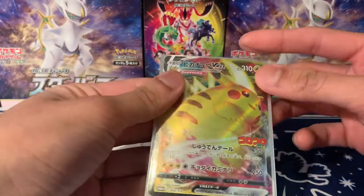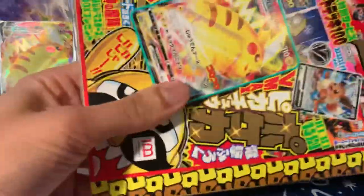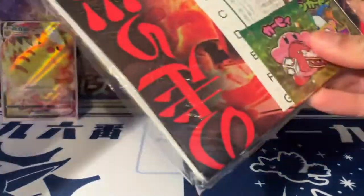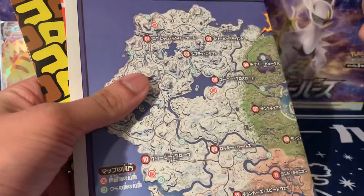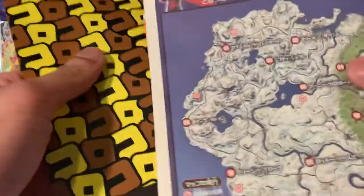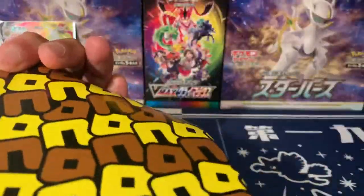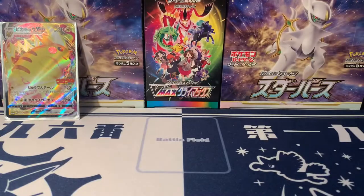It looks quite nice. I think I spotted one print line but that's fine. I don't read Japanese but this is pretty cool — there's the back of it as well. We've got some Kirby stickers, something that looks like Fortnite, something that might be Digimon, and hey — Spider-Man! There's some cool stuff in here. Let's put this on the side and have a look at it properly off camera.